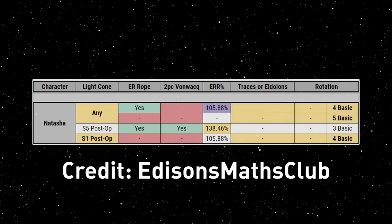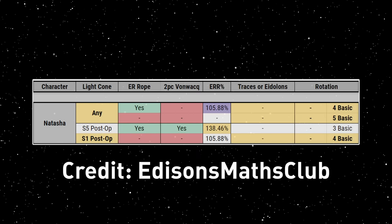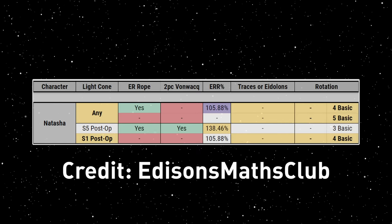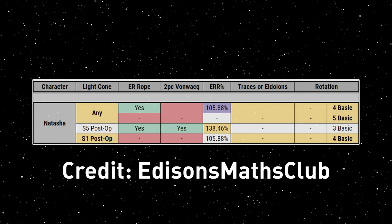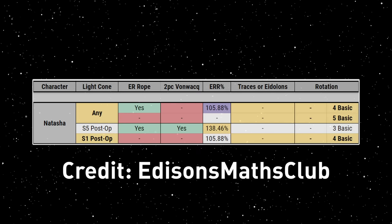Natasha. A tip on Natasha is her cool energy gains. Her specific light cone at S5, with Energy Rope and Von Wacky, can let Natasha ultimate every 3 turns with just basic attacks. It's a pretty insane min-max rotation, but it's really nice for solo sustaining with her. If not, you can go Energy Rope or HP Rope with her own light cone at other superimpositions, and do a 4-turn basic rotation.